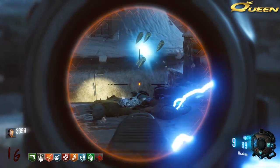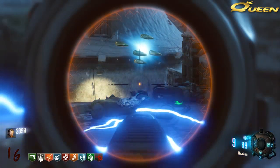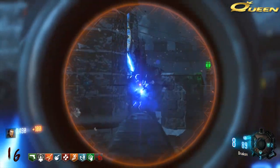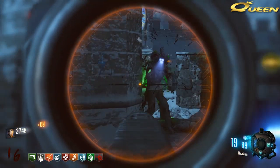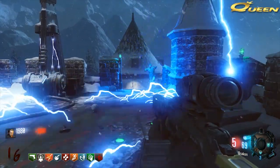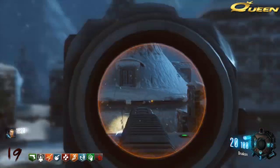A good strategy for staying at the panel and using it over and over again, but also getting points, would be to get a sniper with Blast Furnace. Once the zombies hit the electricity, you're not going to get the points from them, but with a sniper you can shoot them before they hit the electricity — like as they're coming up the stairs — and you can set off that chain reaction of fire with Blast Furnace and get some extra points. Snipers seem to be a lot easier for killing zombies before they actually get to the electricity.